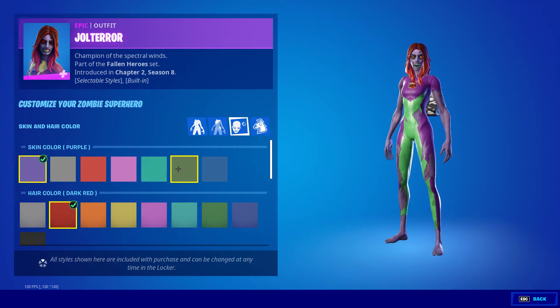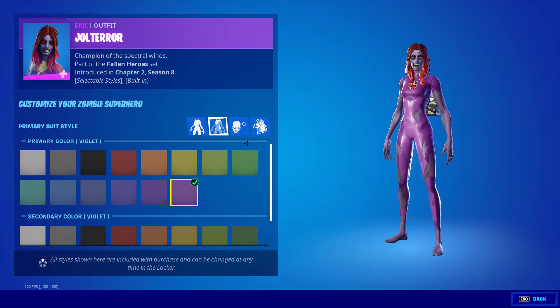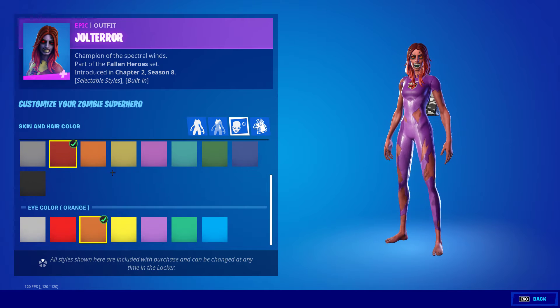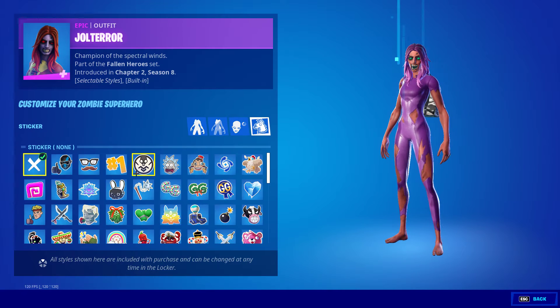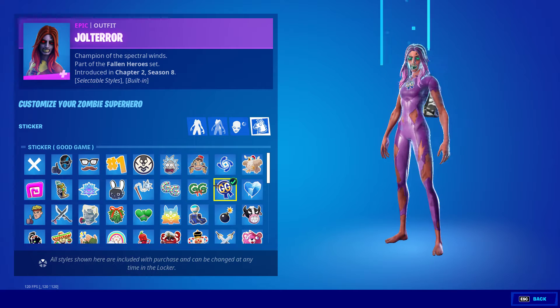It's interesting. Is that all of them? Yeah, I guess. Let's do both the same. Then we have skin colors. It does red hair color, and then eye color. And you can have the sticker on there — it's pretty interesting.